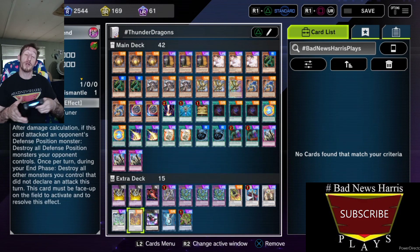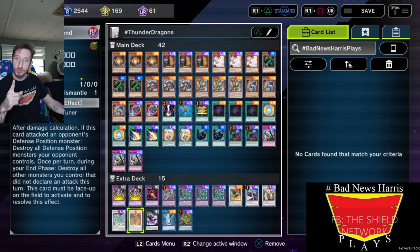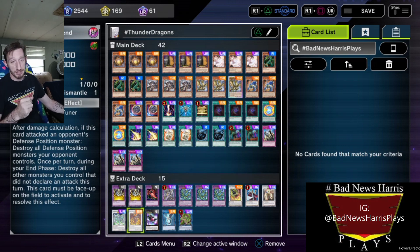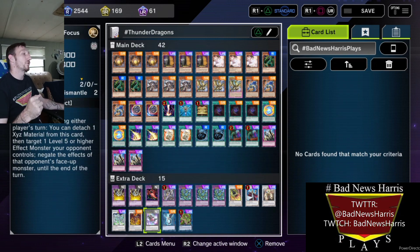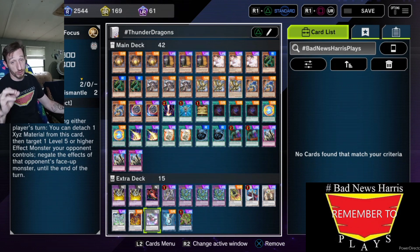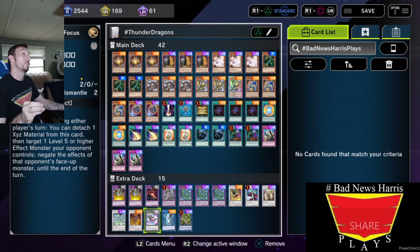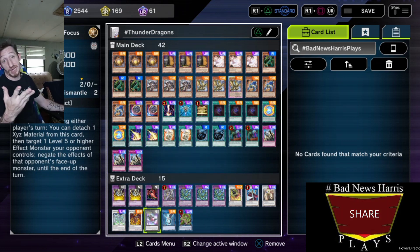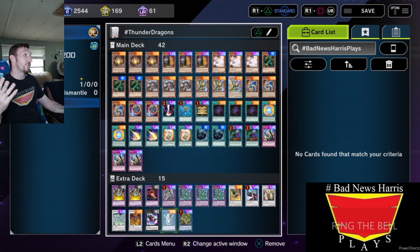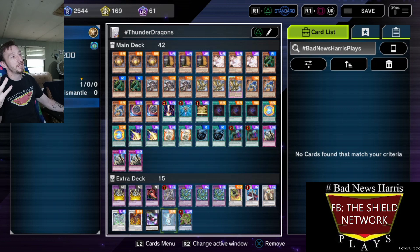Red Dragon Archfiend — I forgot I had it on here, but there are too many monsters I've come across that just don't die in battle while they're in defense, and that's my solution. Force Focus — I have level 6s, and I've come across too many things I can't negate that stay too big because of their effects, so I figured, screw it, negate things. And Lanphrothene or something — I'm not about to try and pronounce that — for easy pitches to the grave.